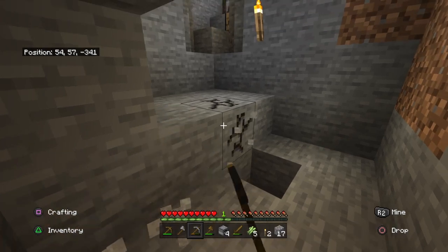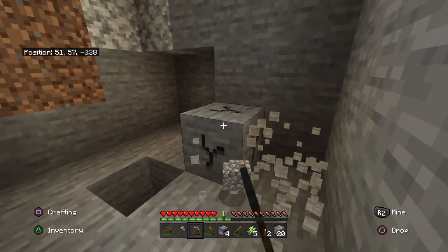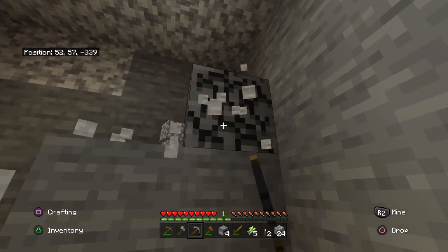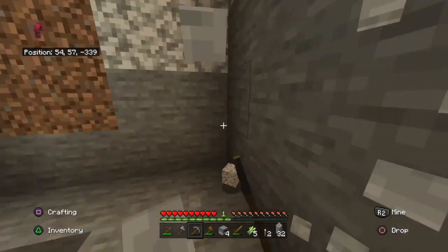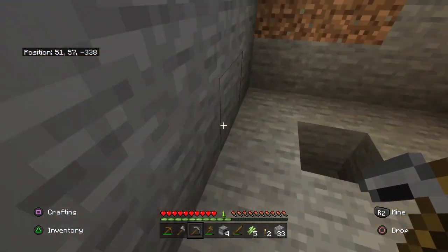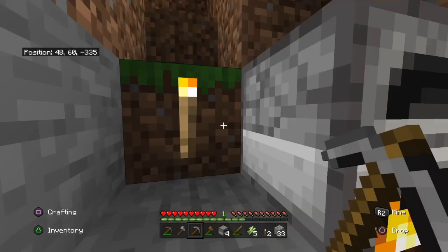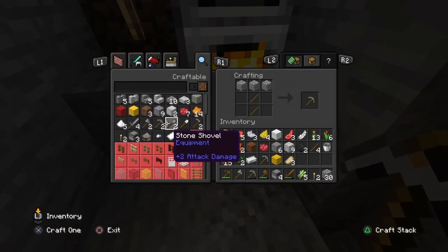This seems like a nice five-by-five base — we'll upgrade, don't worry, but for right now we're gonna keep it as a five-by-five. I thought I had diorite bricks but I guess I didn't — that's fine, I can always add that in later. So this will be our nice small base for right now. We've got some food, we have our furnaces going. We'll need to get some more and another pickaxe.